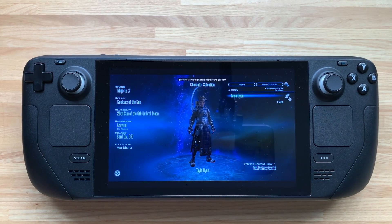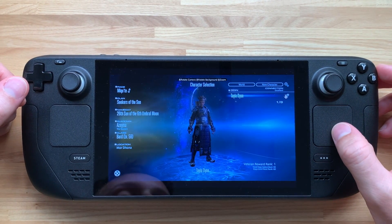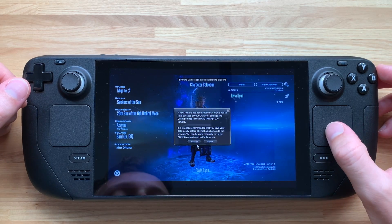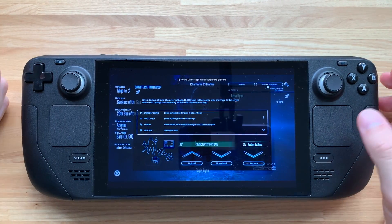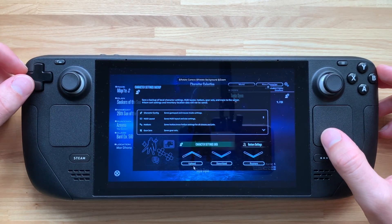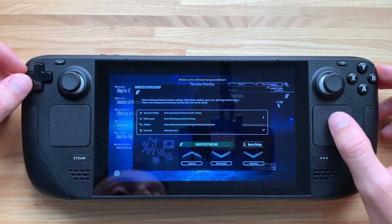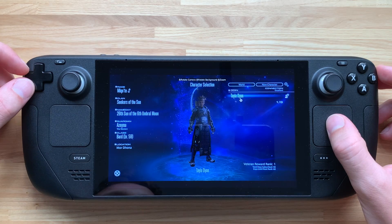The game is booting up. When you first boot in, you'll need to find your server again — just find what server you're on, hit enter, and you should be able to find your character from there. If you've been playing on controller on PC with your settings configured how you like them, go to this button, hit Proceed, and upload your character settings data. Then on your Steam Deck, come to the same place and hit Download — that'll transfer all your controller settings over to your Steam Deck.